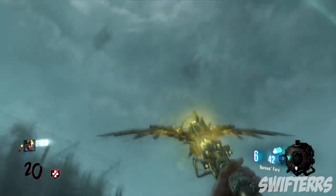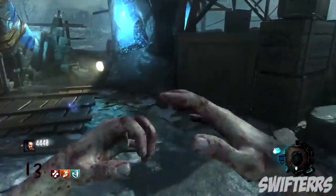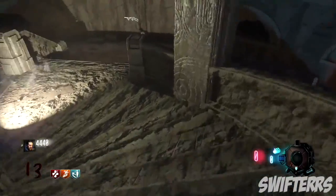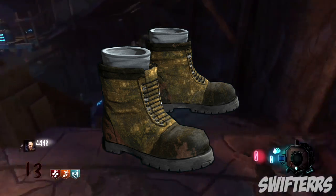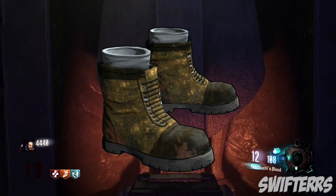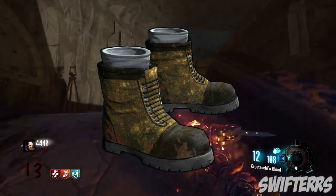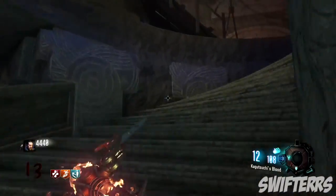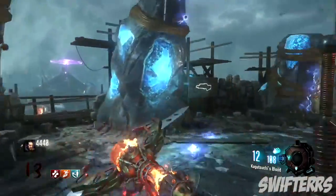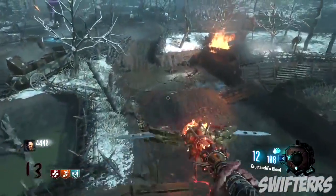Going off of the golden item concept — we already have the golden shovel and the golden helmet — I think there should also be a third gold item we can acquire, and that is golden boots. Treyarch should have added golden boots into Origins. I think these golden boots should be acquirable after you get the golden shovel, then the golden helmet, and then if you run a certain distance or number of miles in Origins in one particular game, you should be able to unlock them.